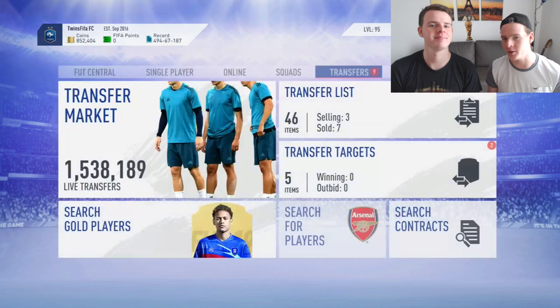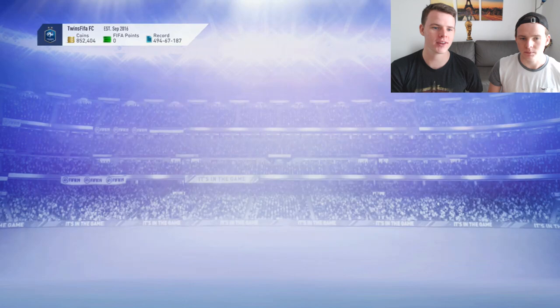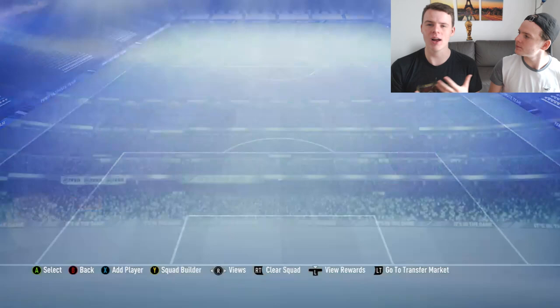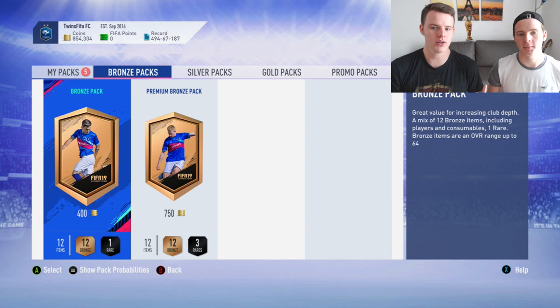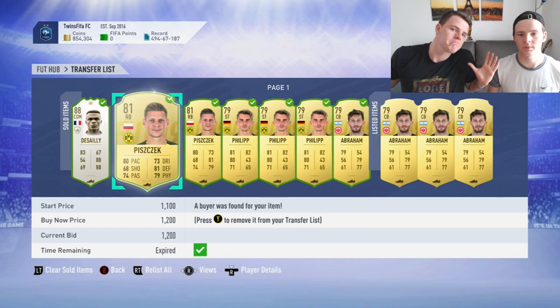Another method during Black Friday is flash SBCs, which really dictate the market right now. You can get UCL players and decent players in those flash SBCs - they'll cost you nothing if you already have the players in your club, but will be expensive if you need specific players. The bronze pack method is definitely a good way to make coins, though it can become addicting and doesn't teach you how to make coins quickly. Bronze pack method is definitely OP though - make sure you do it.